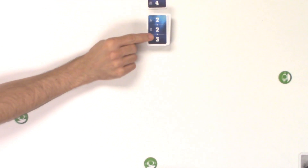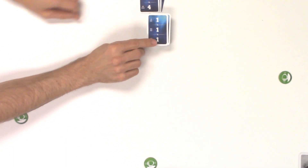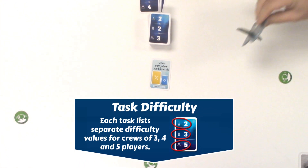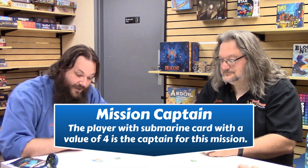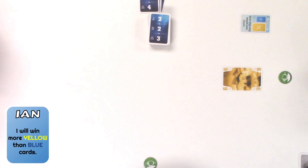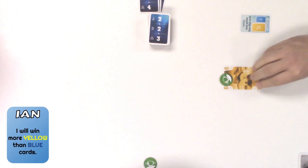We're going to flip over a mission — this one has a total of one singular task point. We're looking for a three-player mission, which we've found. This is the training mission and we have exactly one card. It turns out I am the captain this round, so I'll be leading the first trick no matter what. I'm going to communicate this yellow six here, and that is my highest yellow card.